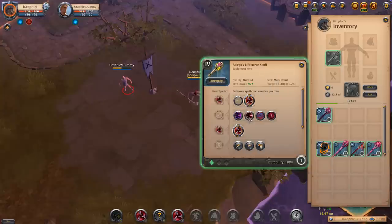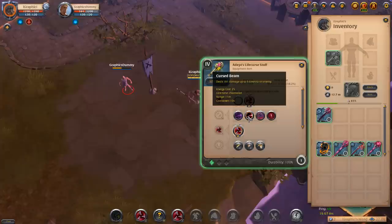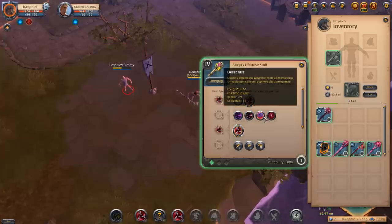Armor piercer shoots a beam in a straight line — all enemies hit take 193 damage and have their armor and magic resist reduced by 40 for eight seconds. It's pretty strong and not a bad option if you're running a curse staff in 5v5s. Cursed beam deals 181 damage to up to five enemies — a bit weaker than the other Ws. Desecrate is a nice root with a four-meter radius lasting 3.25 seconds, and it automatically applies a vile curse to the target.